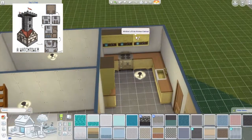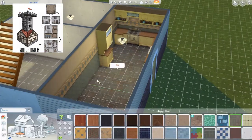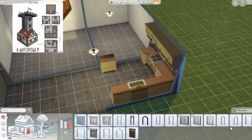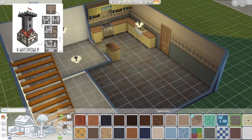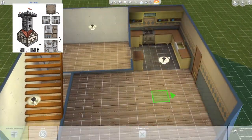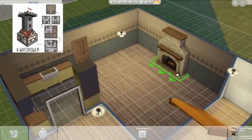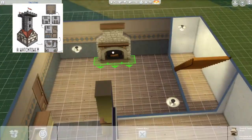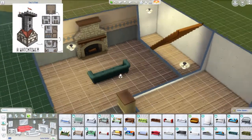I open up one side so I can have an archway going through there. I also expand this area so I can have a kind of living space, and I push the stairs back so it's more open for where the living room would be.